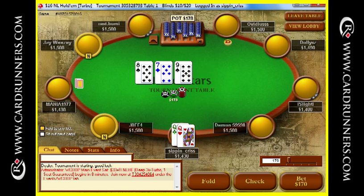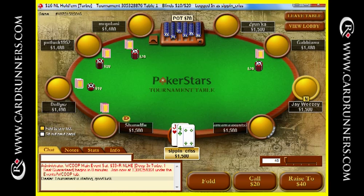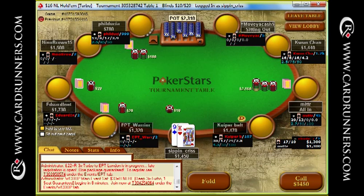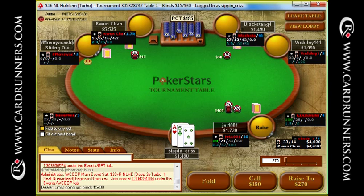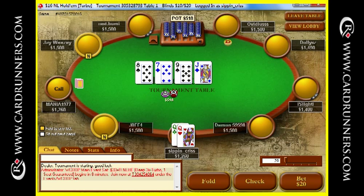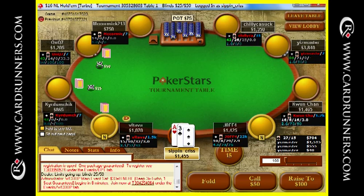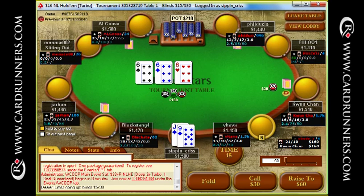I'm going to bet close to pot here — actually I'm just going to pot it with Queens against one guy. I completed Jack-5 suited there; it's a bit of a loose complete, but I'm suited, and suited makes flushes. So that's a pretty bad turn card for me — I'm just going to check it with the Queens. And if he bets big, I'm just going to let go of it. Not much value in getting married to your hand there.